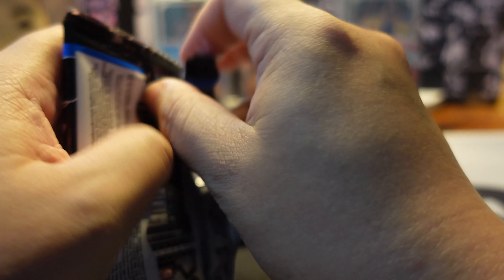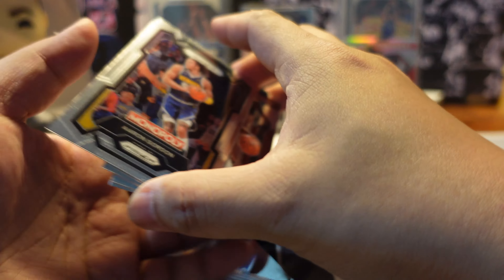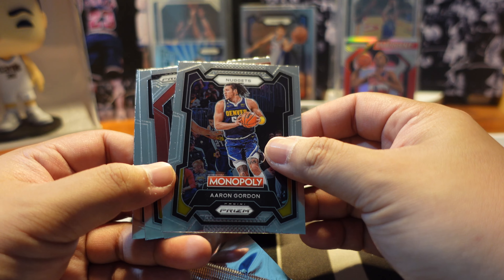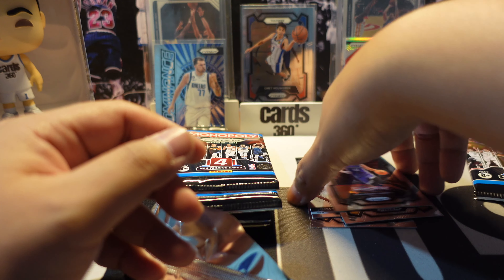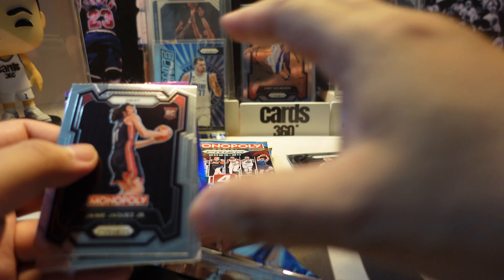Let's get into the first pack of the Monopoly Prism 2023-2024 blaster box. From the first pack we have Aaron Gordon from the Denver Nuggets, Jimmy Butler from the Heat, Anthony Davis, and Domantas Sabonis. It's really hard to pull Wemby from this product - you'd be extremely lucky to get one.